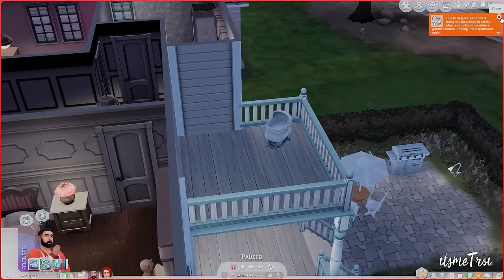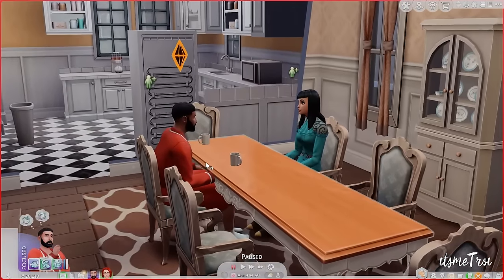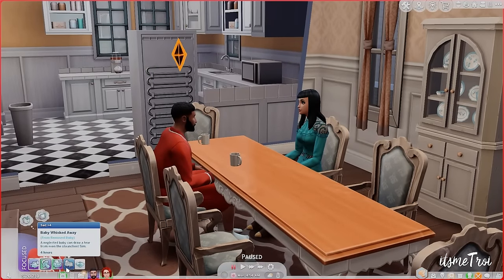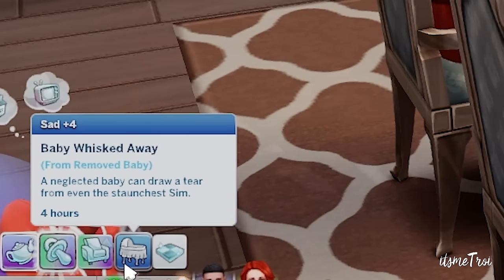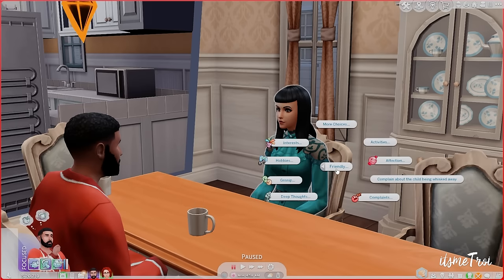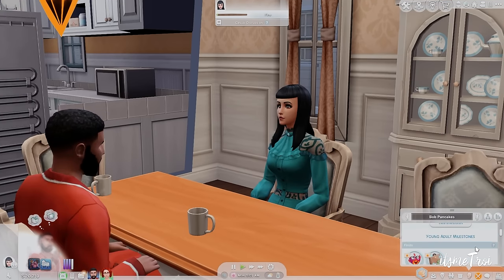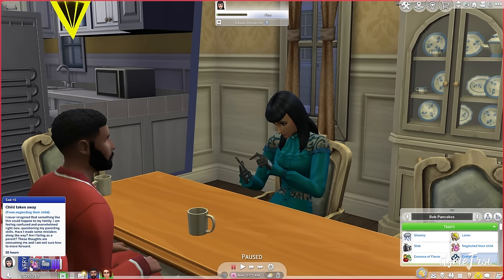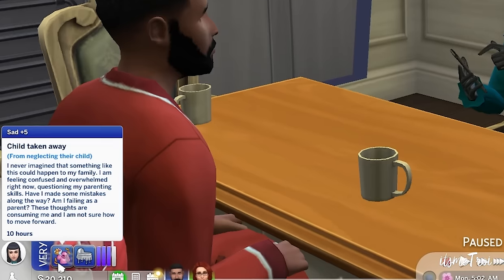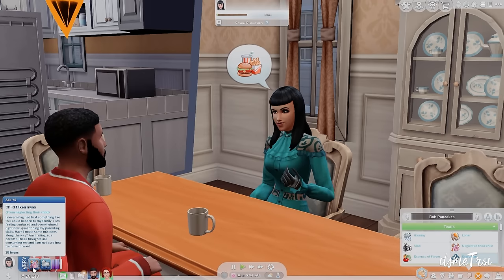It happened — due to neglect, Kendrick is being whisked away to safety. 'Maybe you should consider a goldfish before jumping into parenthood again.' Now we have some new interactions — a new buff that says 'Baby Whisked Away and Neglected.' Eliza has it too. We also have a new option to 'Complain About Child Being Whisked Away.' Bob gets a notification: 'I never imagined something like this could happen to my family. I am feeling confused and overwhelmed, questioning my parenting skills.'